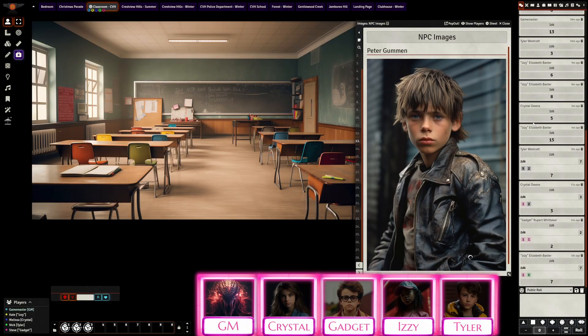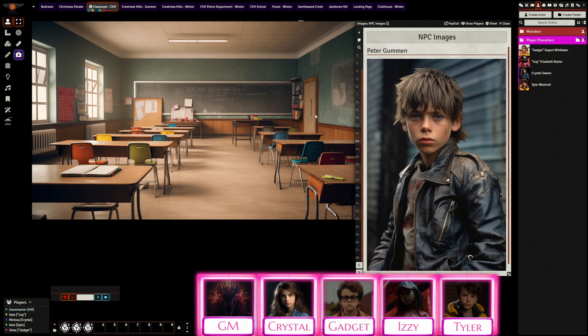The GM asks everyone to make a save test versus stress — the class setting has been stressful, between the teacher catching three of them in the act and witnessing what just happened. Standard 2D6 stress test. Results: Crystal fails with a complication — 2 stress. Gadget rolled double 1s — 2 stress. Izzy succeeded with a complication — she's probably just got an upset stomach since she was so close; a little bit of blood may have gotten on her shoe. Tyler is fine — he's seen a lot worse in hockey.